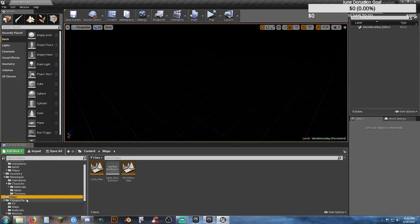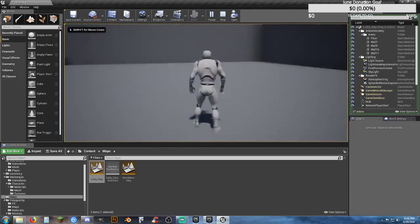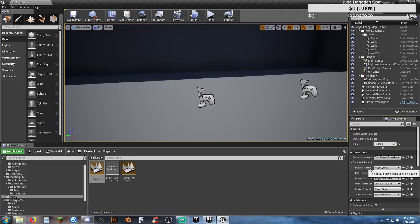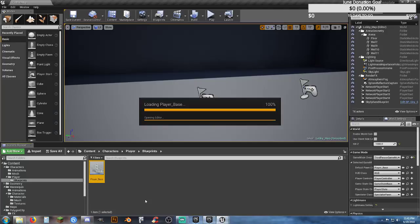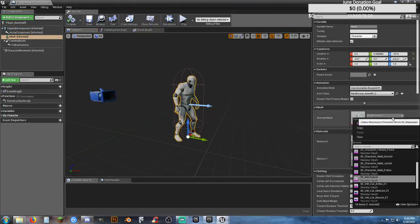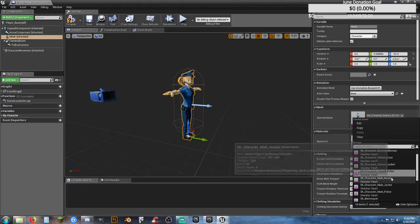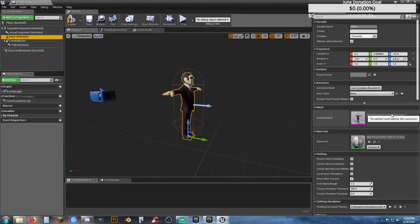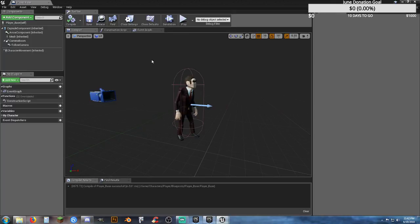Now I'm going to go to my Maps, go to my Lobby Map. Go to Selected Viewport — we want to change our character. I want to go to World Settings and open up Game Mode. Our default pawn class is Player_Base, that's fine. Now I want to come over to my Player_Base, go into it, look at my viewport, click on the mesh. We're going to change our skeletal mesh over to any of our polygon characters — let's say Businessman Suit. Now we need to change our Animation Class over to Polygon Animation Blueprint. Compile and Save — you can see he's already animating.